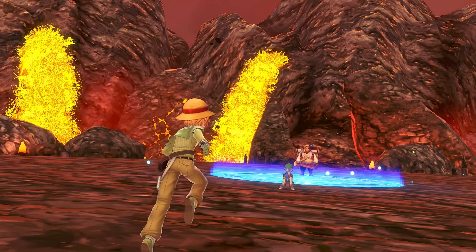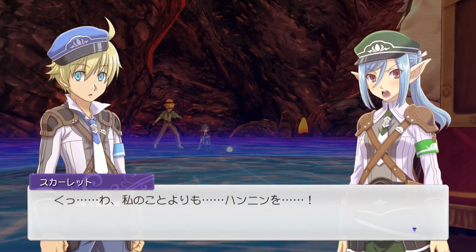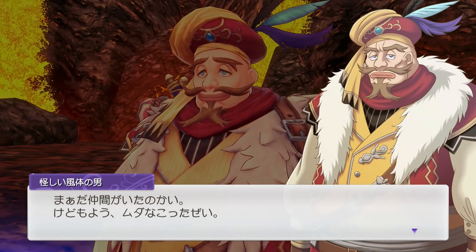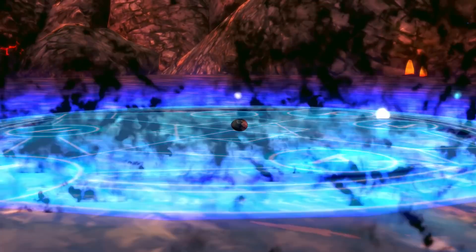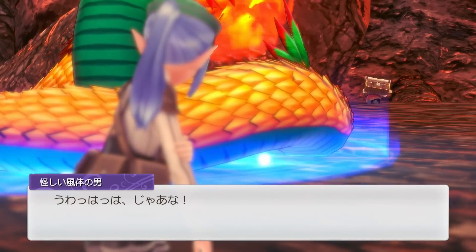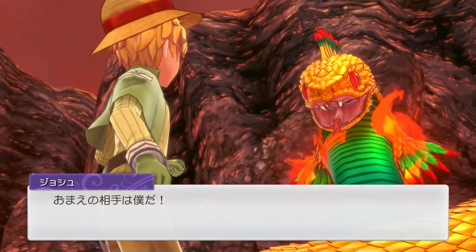Scarlet! Are you okay? She says instead of worrying about me, you should take care of that criminal. You had a companion, but what a waste. I'm not sure what this egg is for - I'm guessing we're gonna have the boss. So we've got a big snake - looks a lot stronger than the previous bosses. That guy just ran away. I don't think Scarlet is in good shape to help us, so we're gonna have to defend her. Let's start.